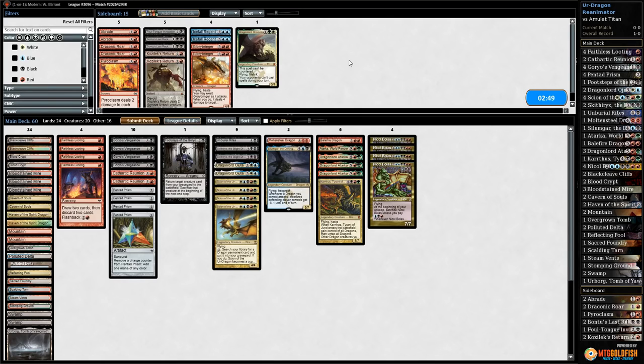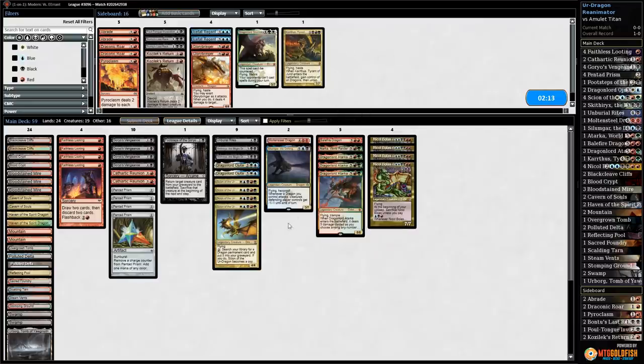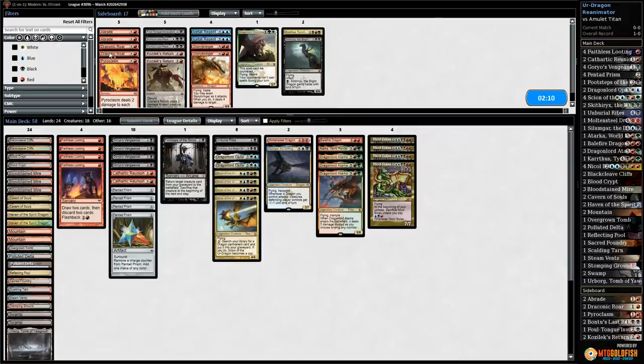There's the Titan and we scoop it up. No real point fighting it. For sideboarding, dragons don't love this matchup. We can bring in Dromoka and Glory Bringer. Cut Kolaghan — go down one Skithiryx for a couple of Draconic Roars. Let's try it like that.